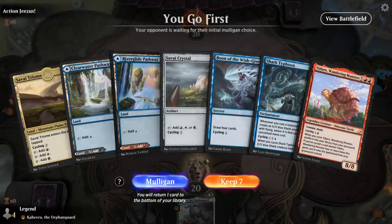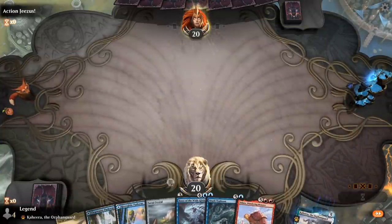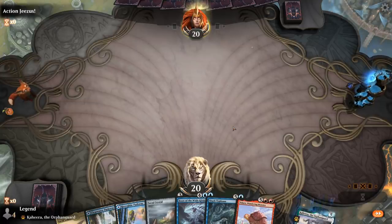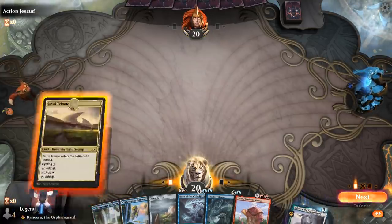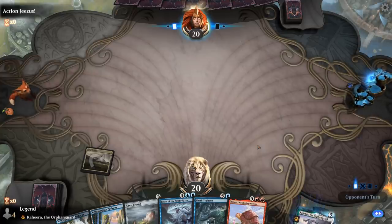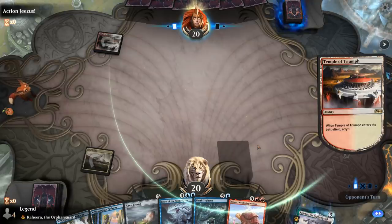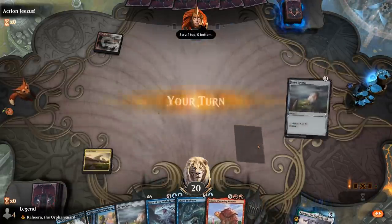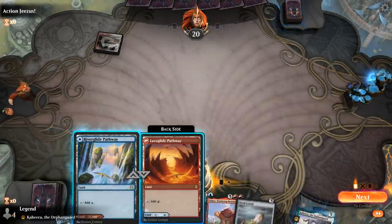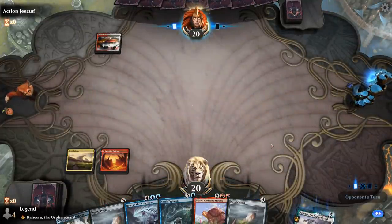We're on the play — don't hate this hand. We've got a few early cyclers but are missing Cyclone; hopefully we can cycle into it. We'll play a red source so we can cycle Yidaro here.